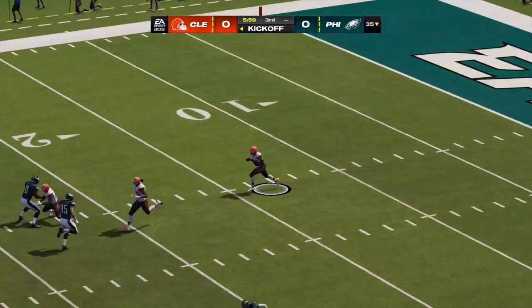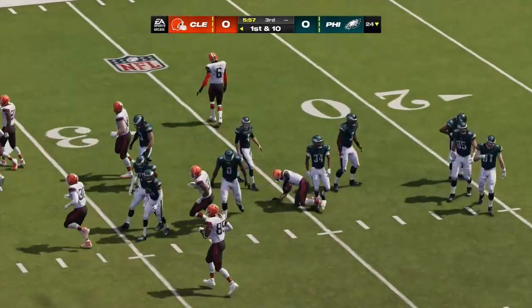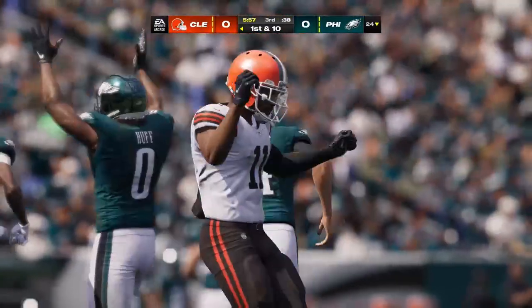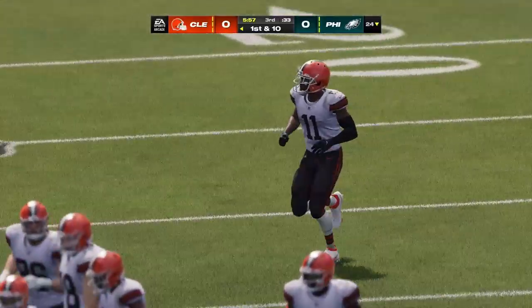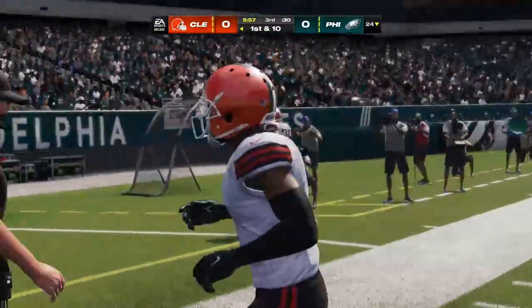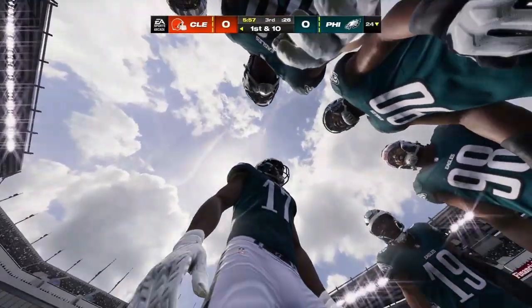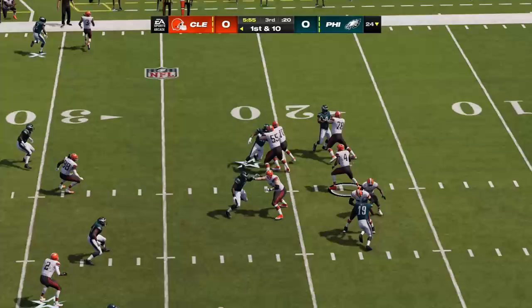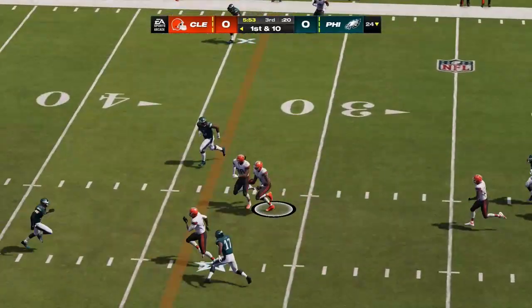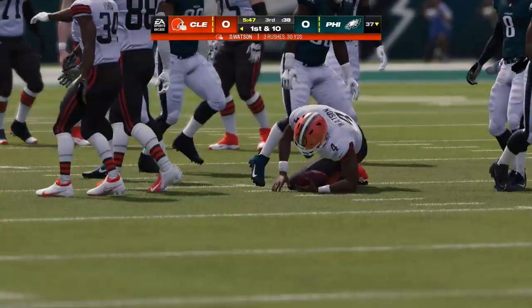Here comes a return from just beyond the goal line, and he brings us out past the 20 to the 24. Here's the Browns offense now getting set to start off this third quarter. We thought this game had the potential to be tight — maybe not this tight, scoreless, as we start the third quarter. It's not just tight on the scoreboard; I think both offenses have been tight in how they played this game. No one's been loose, no one's been free. They've got to find a way to make some plays.